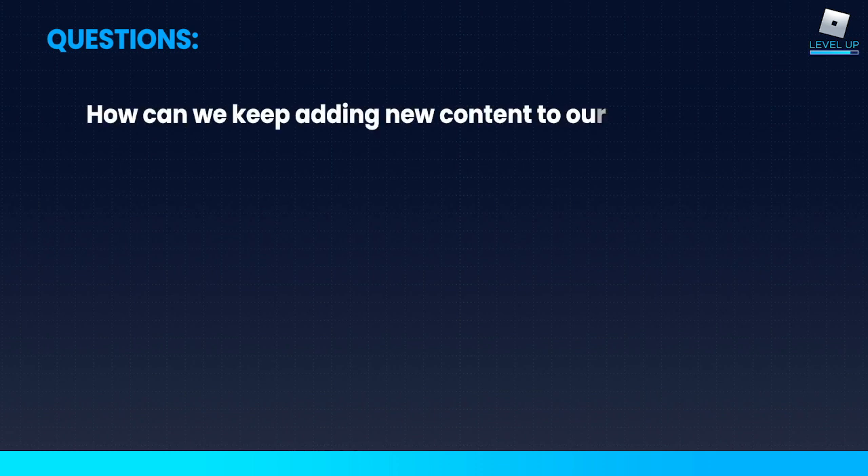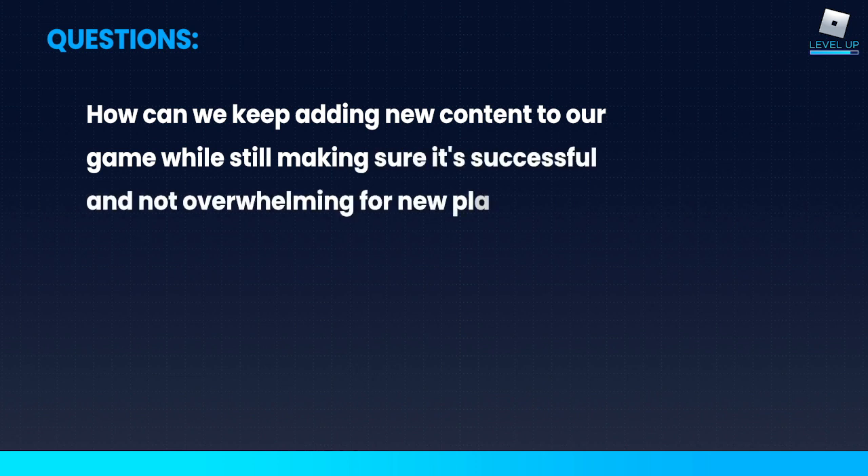Question: How can we keep adding new content to our game while still making sure it's accessible and not overwhelming for new players? You can do some things in your UI — like having a search field — that makes it easier to navigate. You can also block a lot of your content behind progress in your game so that players aren't overwhelmed on their first day; they slowly unlock new content as they make progress and level up throughout your game. It also gives them things to look forward to — they see other players with items they don't have, and get excited knowing that if they keep working in your game, they'll be able to get those as well.